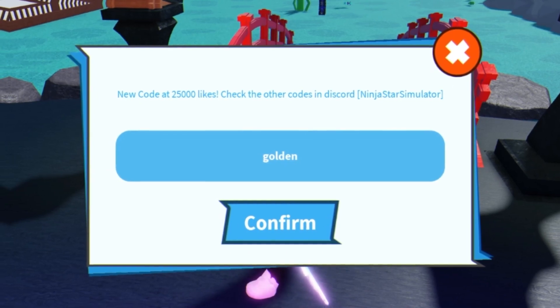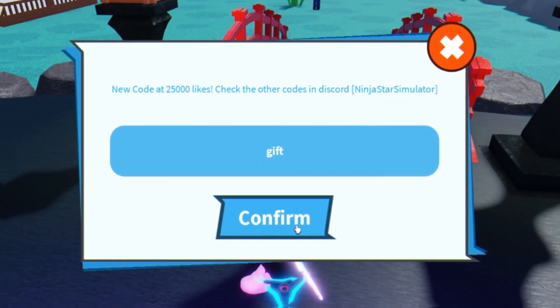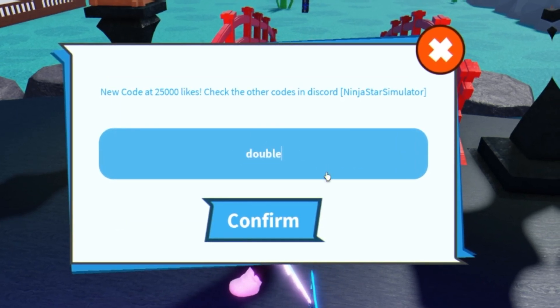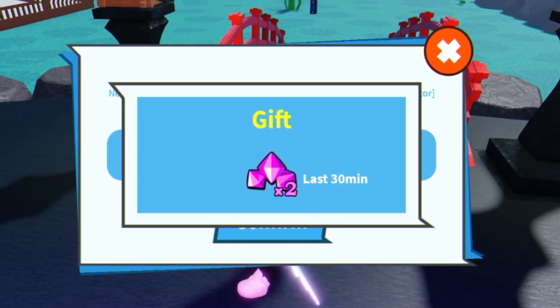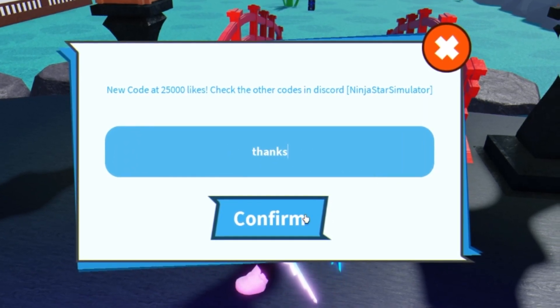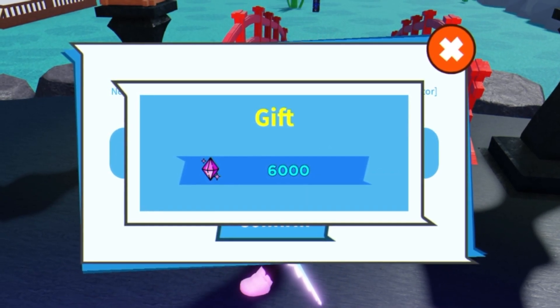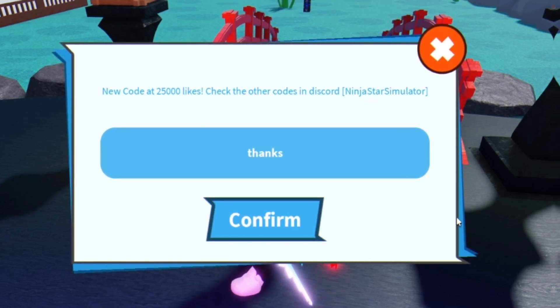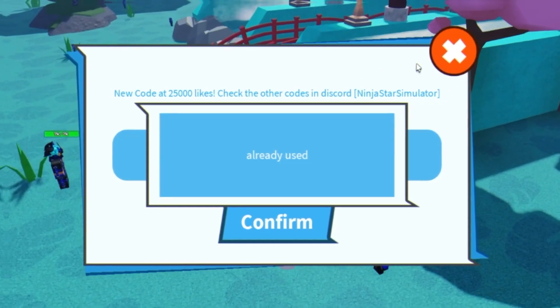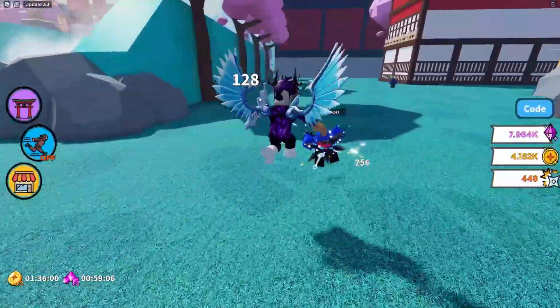Next up, redeem the code 'golden' for double coins for 30 minutes. After that, redeem the code 'gift,' then moving on, redeem the code 'double.' After that, we have the code 'thanks' — redeem this one right now for 6,000 gems. And finally, redeem the code 'welcome' for a bunch more gems.